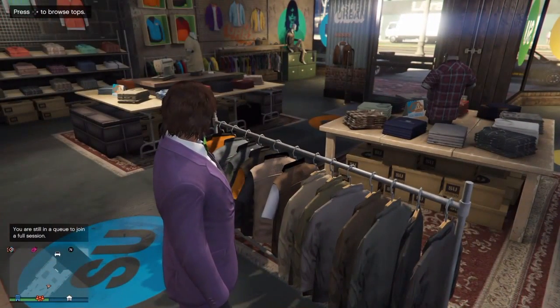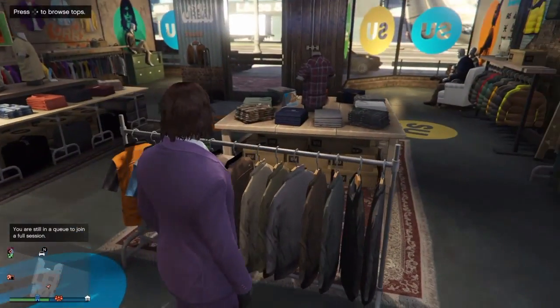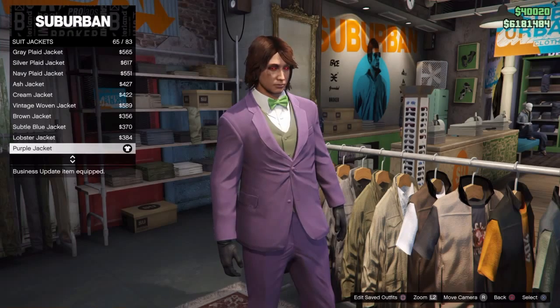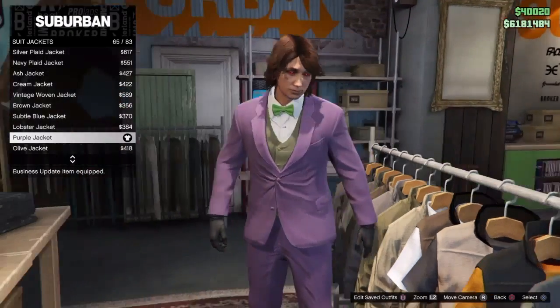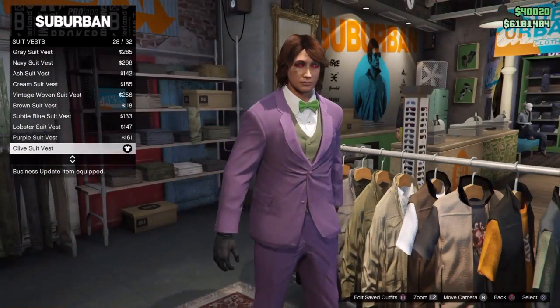First you want to come down to one of the Suburban clothes stores and come over here to Tops. You want to go to Suit Jackets and get the purple jacket. Then scroll down to Suit Vests and get the olive suit vest.